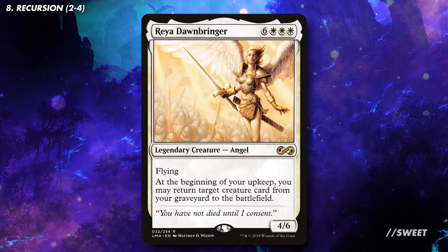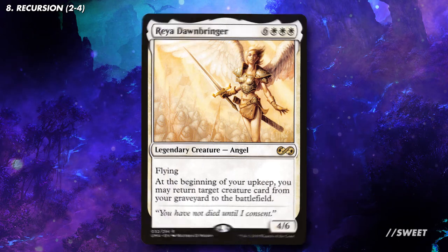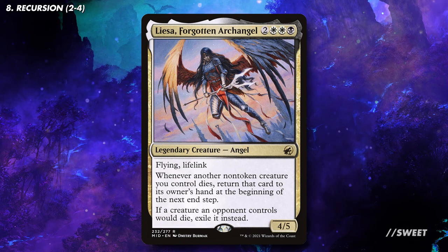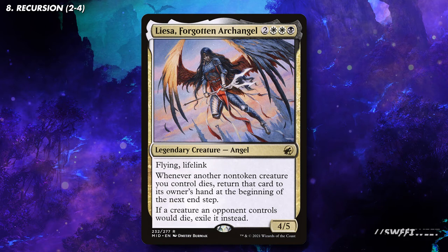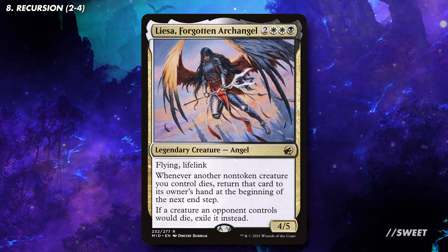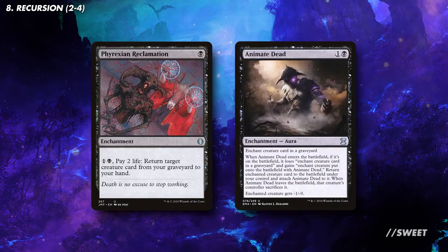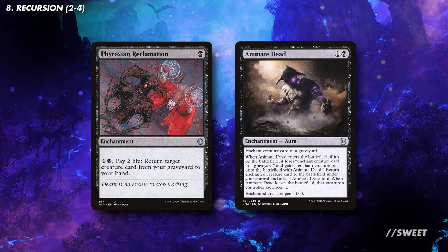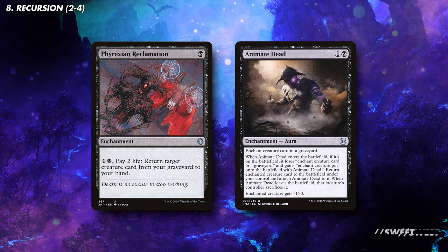First up we have Raya Dawnbringer which on our upkeep lets us bring anything we want from our graveyard back straight into play. Then we have Liesa, Forgotten Archangel, which brings any creature of ours back to our hand when it dies, ready to be cheated in again. This also really messes up our opponents' plans by exiling their creatures when they die rather than letting them go to the graveyard. Then for some recursion on enchantments we have Phyrexian Reclamation which can bring a creature back to our hand ready to be cheated in all over again. And then we have Animate Dead which just returns the creature we need straight into play.